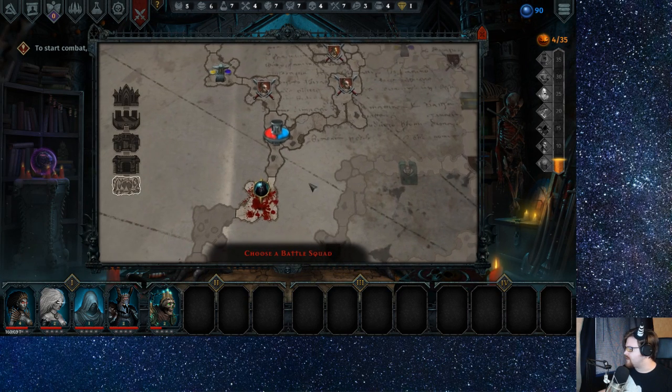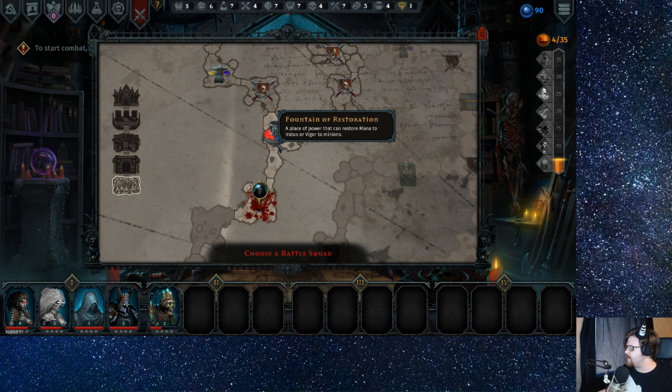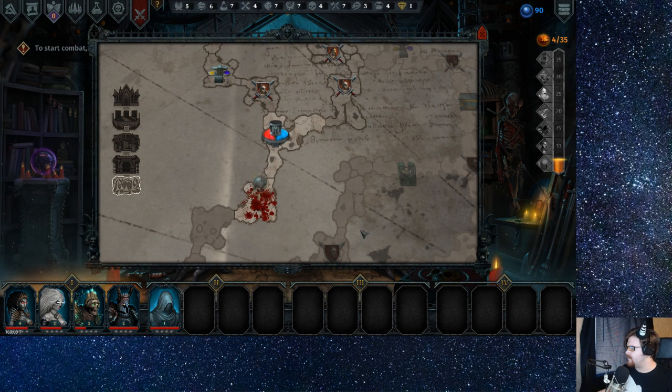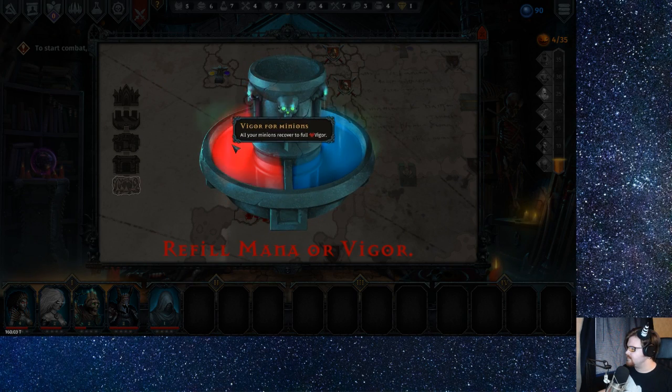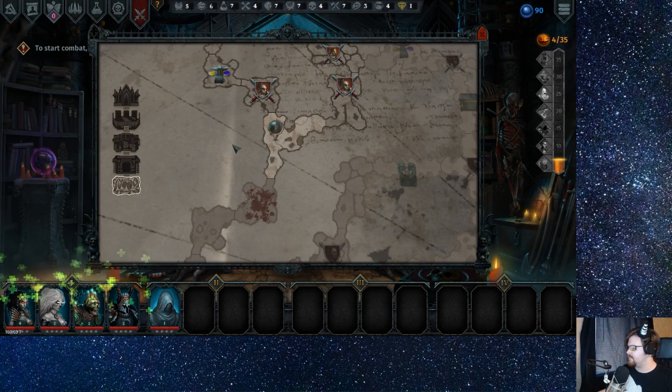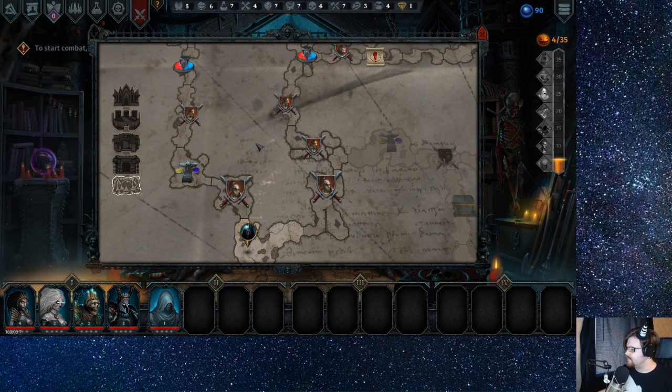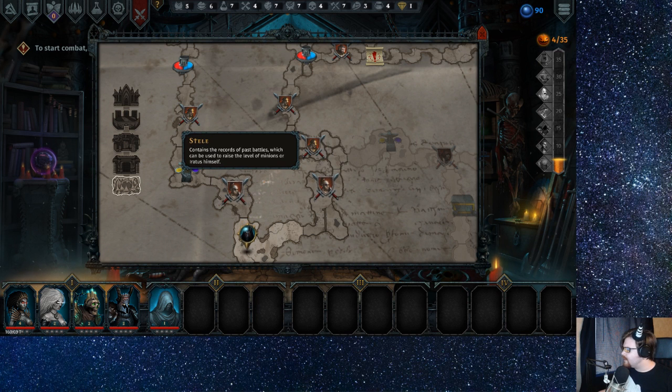Let's click on that — ooh, restores mana to Iratus or vigor to minions. Okay, never mind, we'll do this then. All your minions recovered full vigor, cool. Do I want that skelly in the party still though? I think so. Just hold on to the wraith for a minute. Contains... the records of past battles, which can be used to raise the level of minions or Iratus himself — interesting, so that's just a text message.